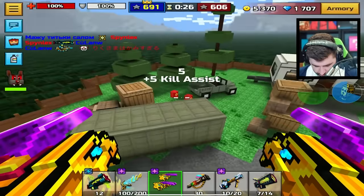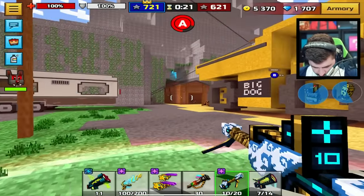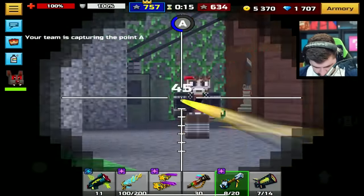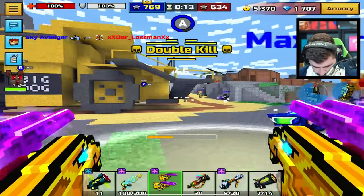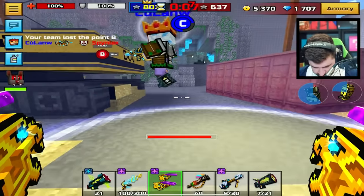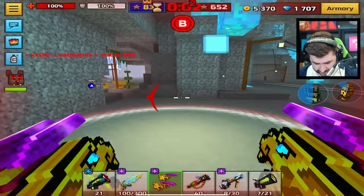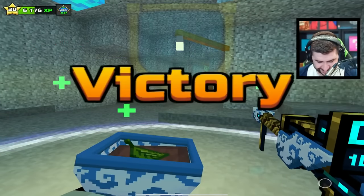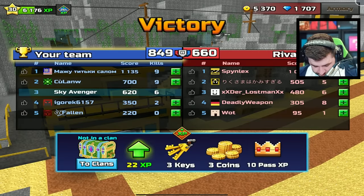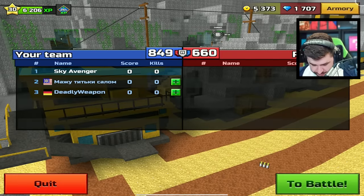We need to capture A. We get A in the bag, we should win. They're capturing two at the same time — that's not good news. I'm going to get this fully charged so we can get C back. GG. I'm going to have to play this one more time though. This is why you've got to get in there and just get the captures done. While we've got the XP booster on, we just take full advantage.